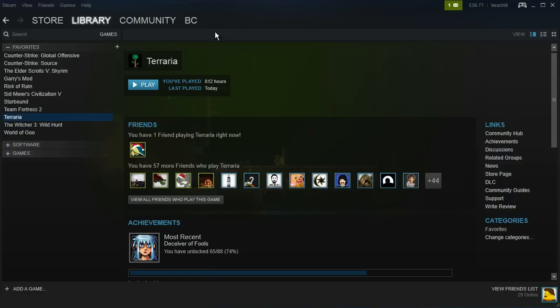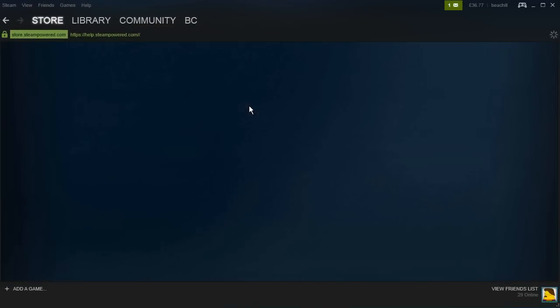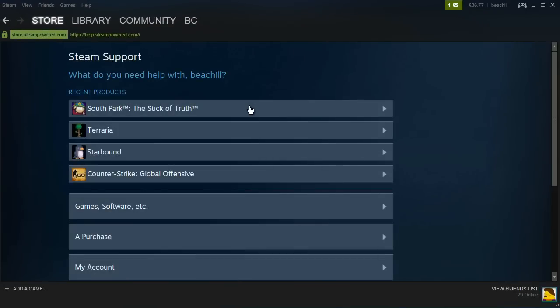Head over to Help and click Steam Support, and a list of your previously purchased games will come up. In this example, I'm going to choose South Park: The Stick of Truth.